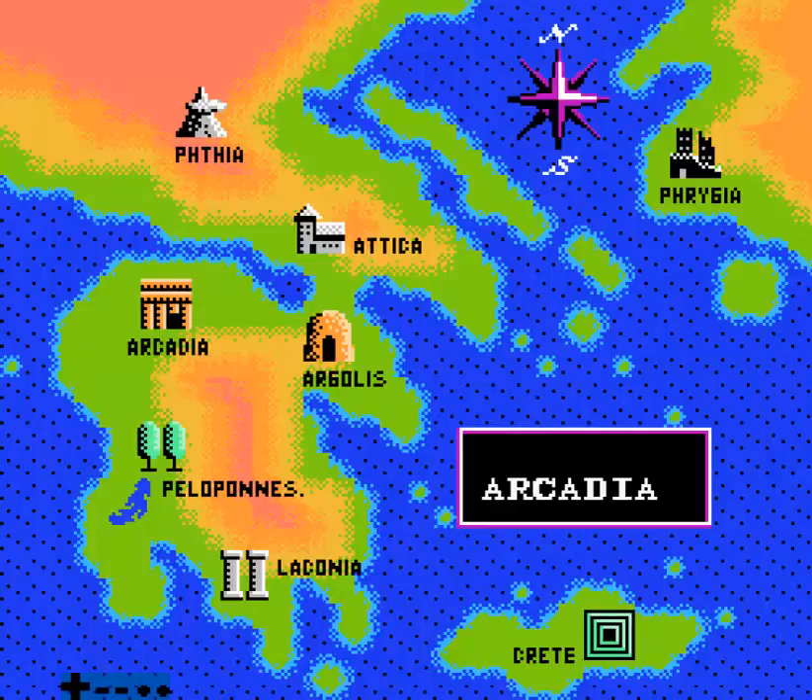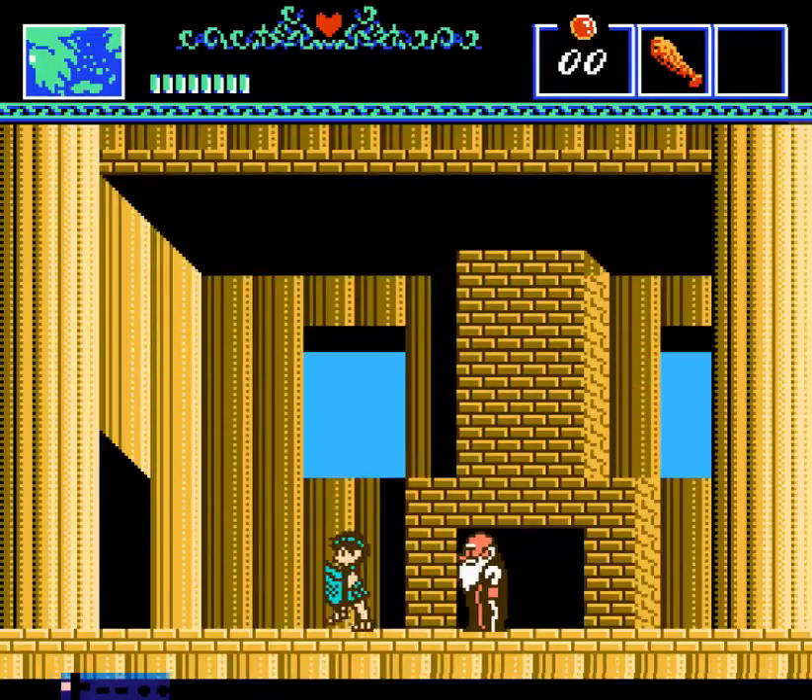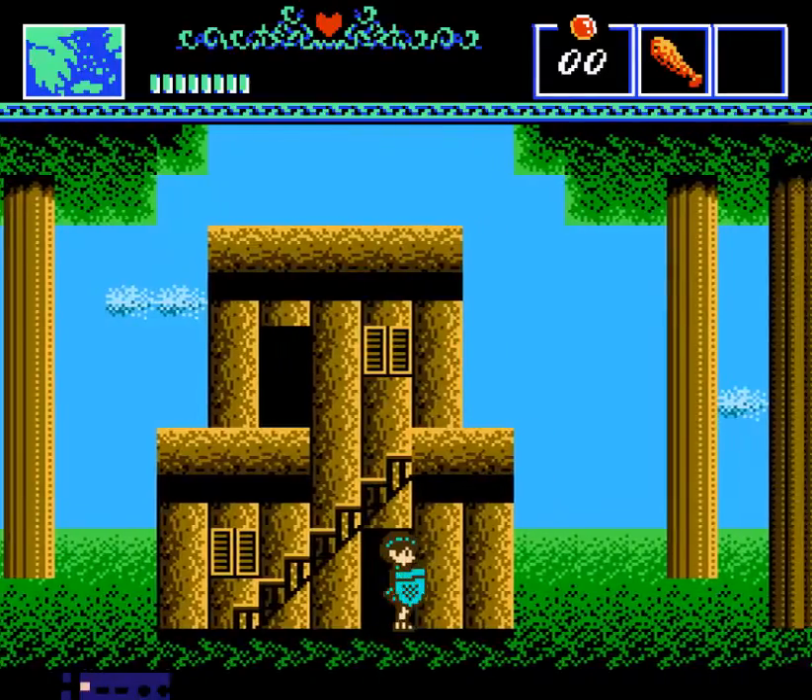The game is set in ancient Greece, the Peloponnesus. We begin our adventure in Arcadia by breaking into this old man's house. He tells us to go to the Temple of Arcadia to talk to Zeus.